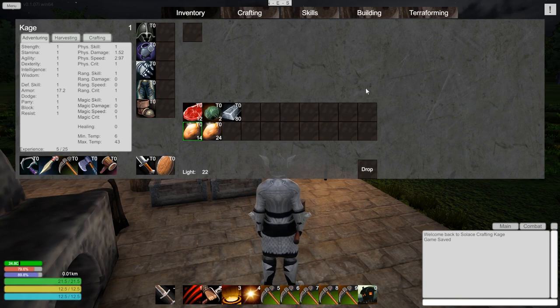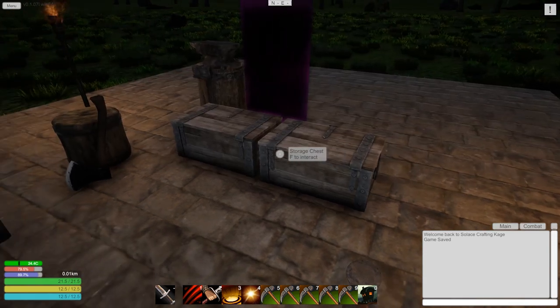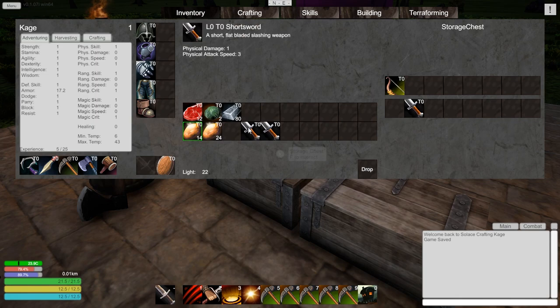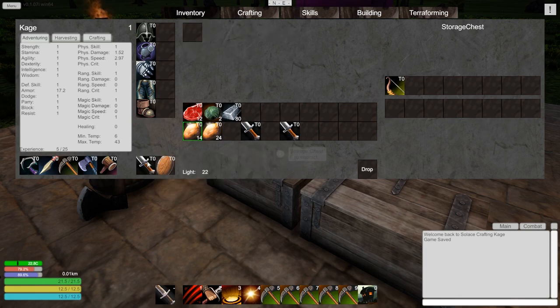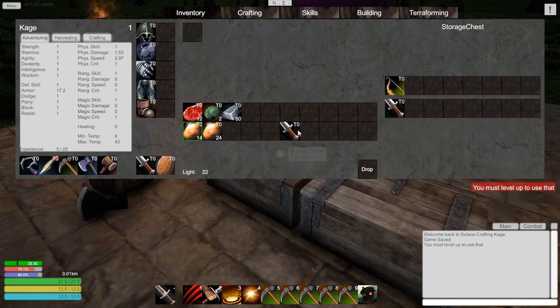I've been doing a little bit of off-camera grinding. One thing I want to show you while it's nighttime: I went ahead and made some more weapons. I did get to level one. I made some different swords. Last video I made the tier zero short sword, but now that I'm level one, I can use the level one tier zero short sword - it goes from one physical damage to 1.5. I also made the level two to see if I could use it, and no, you cannot. You need to level up first.